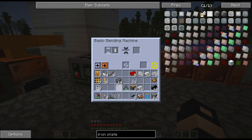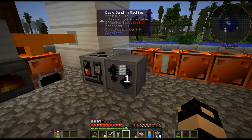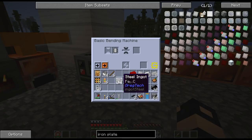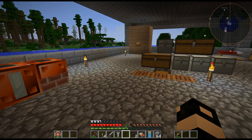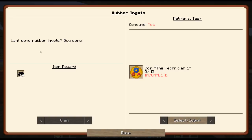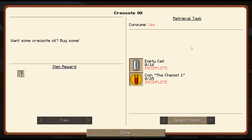If I put this in here, I should finally get a 1-to-1 ratio, and it's faster too. That just lowered the amount of materials needed by quite a large amount. So instead of 15 steel ingots for one machine frame, it's only 8 now. Pretty good progression here.